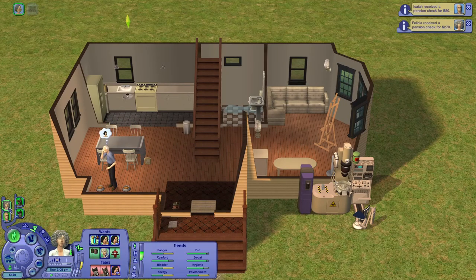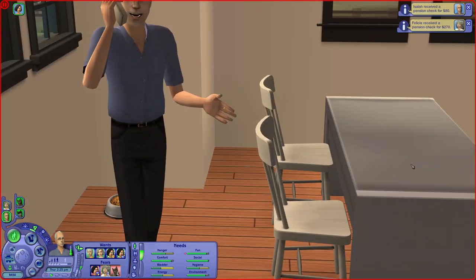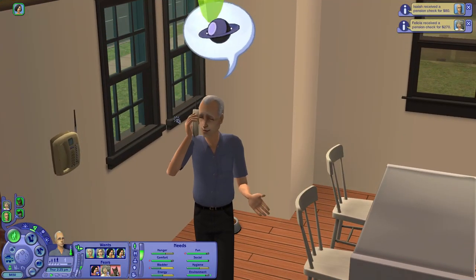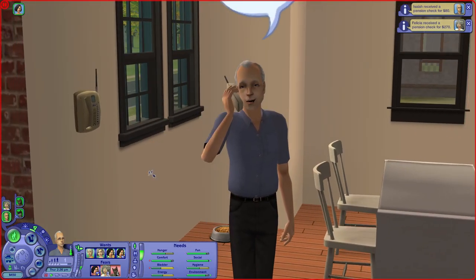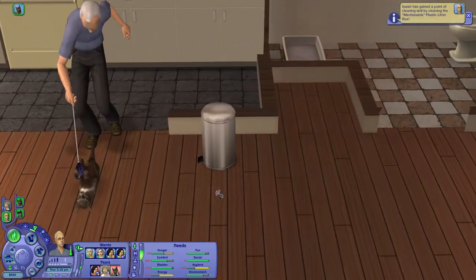Isaiah is actually not working today. Sadie called him. If you're wondering, this is Isaiah Gavigan from the Gavigan family — because I killed everyone and he was adopted. He's playing with a cat — the cats are so cute in this family.